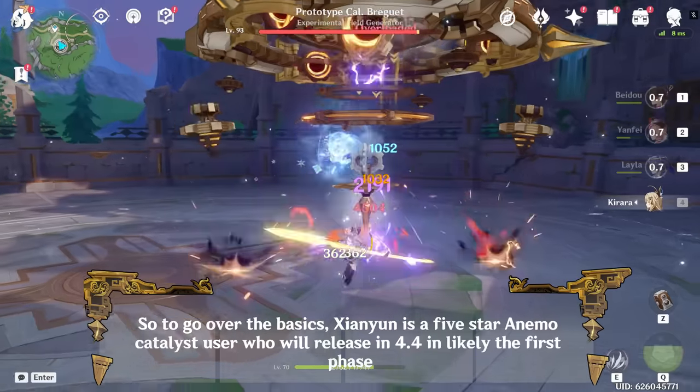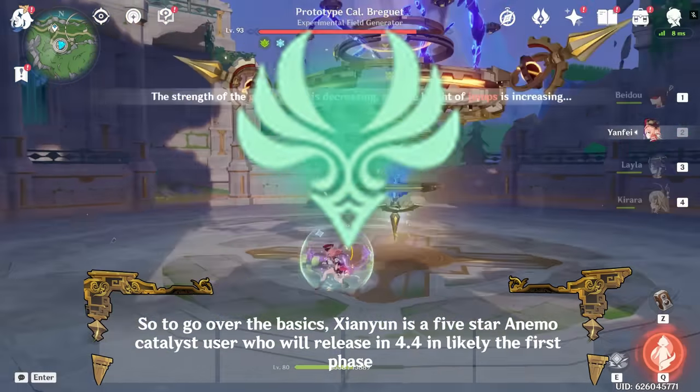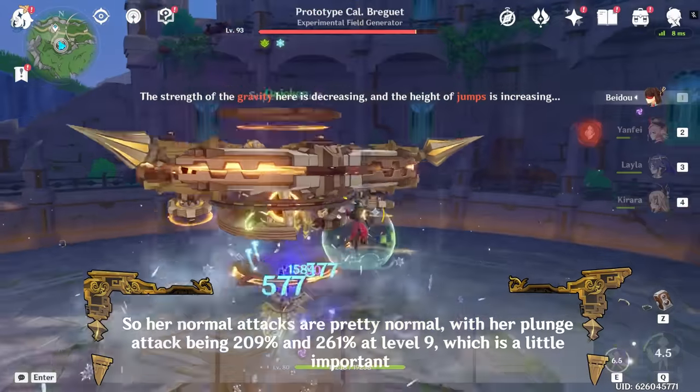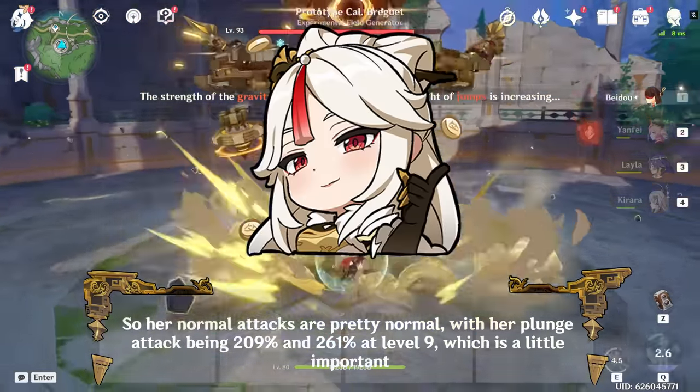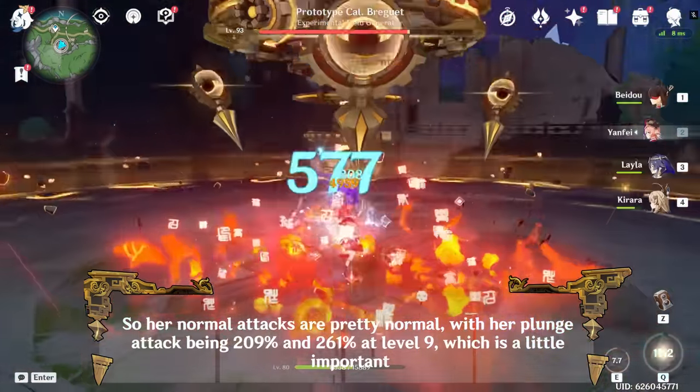So to go over the basics, Xianyun is a 5-star Anemo Catalyst user who will release in 4.4, likely in the first phase. Her normal attacks are pretty normal, with her plunge attack being 209% and 261% at level 9, which is a little important.